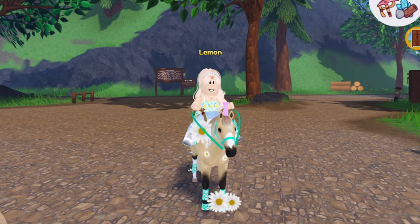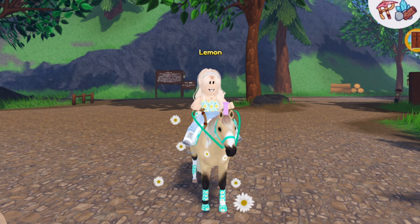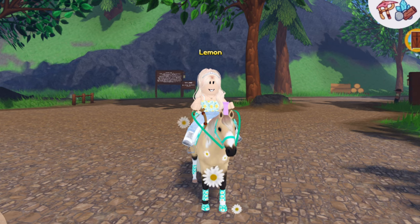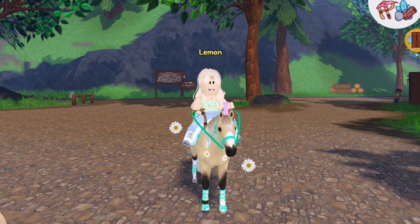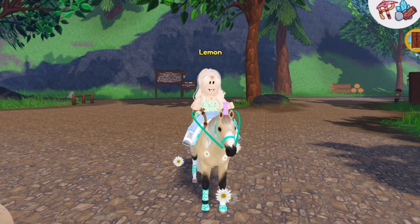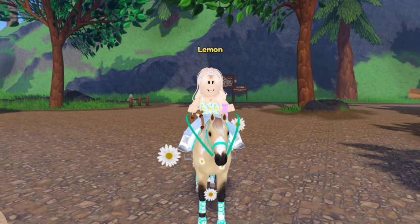Next up are my horse coat ideas and predictions. They could add a coat found on every breed — they did this for Valentine's, with ghost horses for Halloween and fawn horses for the holidays, so they could add one for spring too. For specific coat ideas, last year we had the Monarch Percheron, so they could add other butterfly-related coats, or a cherry blossom coat, or a bumblebee coat with black and white stripes.